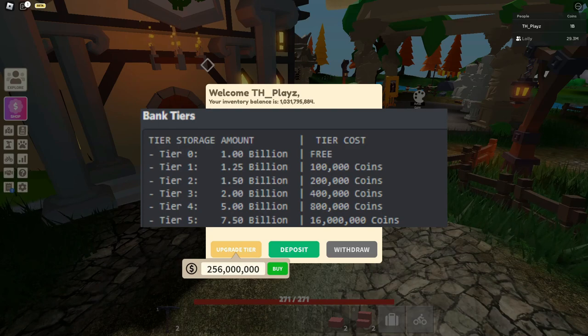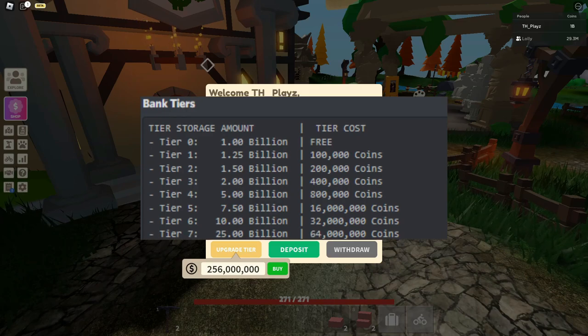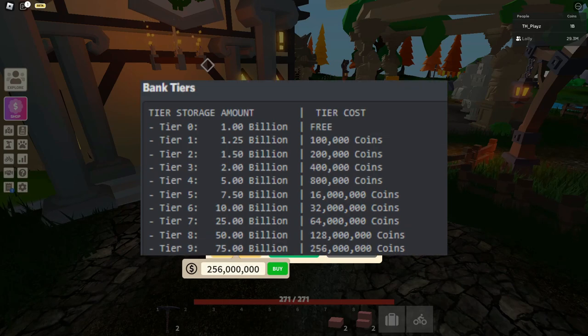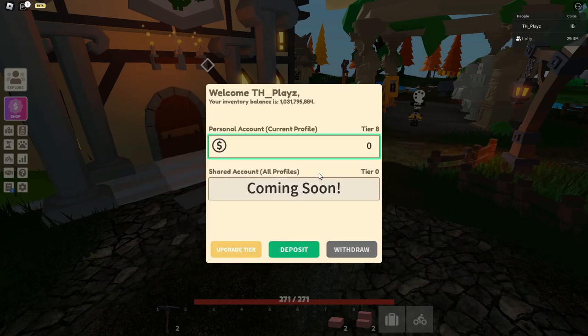Tier five costs 16 million coins — quite a jump from 800,000. At tier six, you can hold 10 billion coins for 32 million coins. Tier seven holds 25 billion for 64 million coins. Tier eight holds 50 billion for 128 million coins. Tier nine holds 75 billion for 256 million coins. And tier ten holds 100 billion coins for 512 million coins. That covers all the upgrade tiers and their prices.